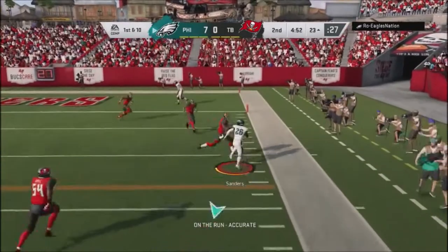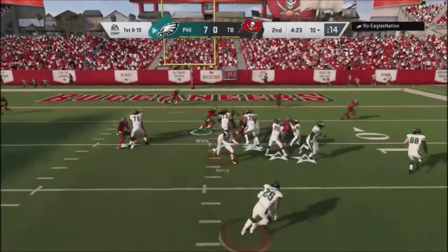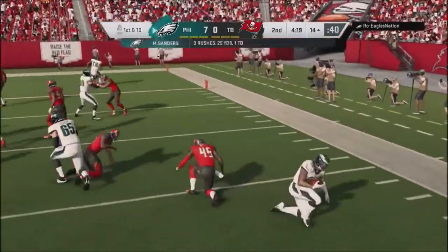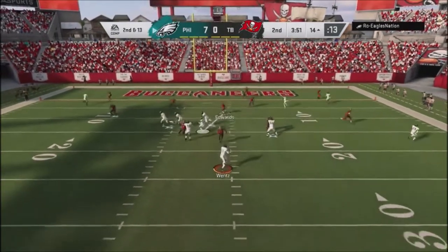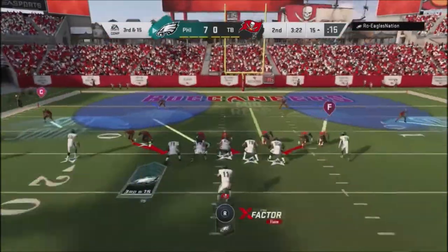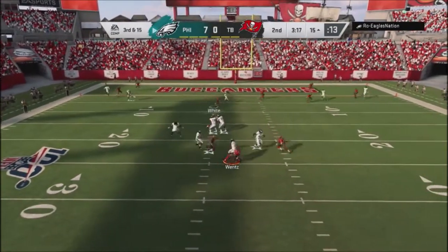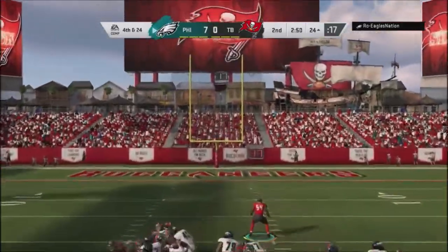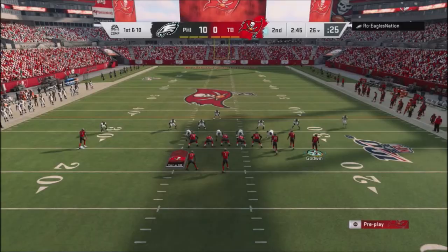He just checks it down and is able to pick up a first down. First and 10 situation, about 4:30 left — I go ahead and tackle him right there. Second and 13, he does a little screen pattern, and I pick it up perfectly with my linebacker. Third and 13, I dial up a dime blitz and get off the edge, forcing him to settle for 3. That's a big victory — I'm only down by 10 points.